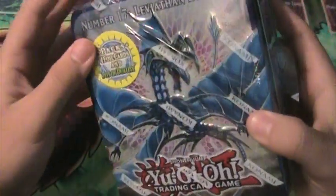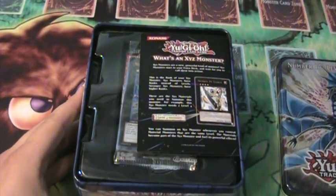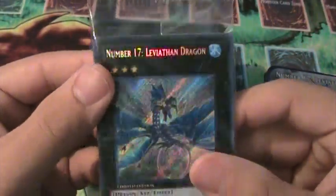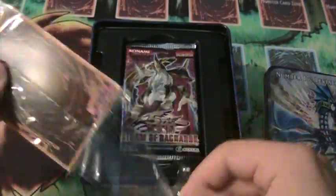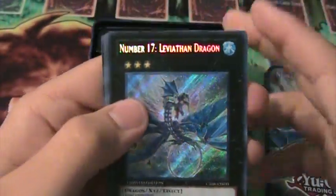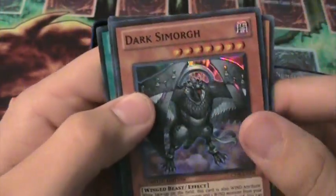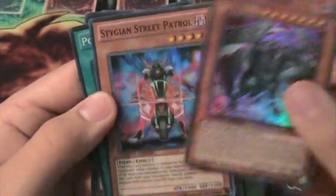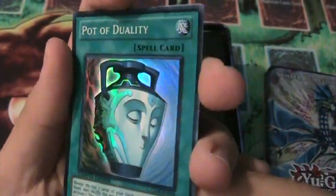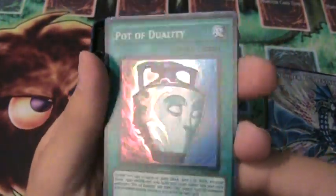Number 17 Leviathan Dragon — it's a pretty decent card too. Let's pop this thing open so I can show you guys the cards. So there's the Number 17 Leviathan Dragon, very nice. Then we have a Beast King Barbaros, decent card, works very good with Skill Drain. Then a Dark Simorgh, decent card also. And a Stygian Street Patrol, not a bad card. And a Pod of Duality, very nice — makes this tin almost half the money back from buying the tin. It's crazy. Very nice card, super rare Pod of Duality.